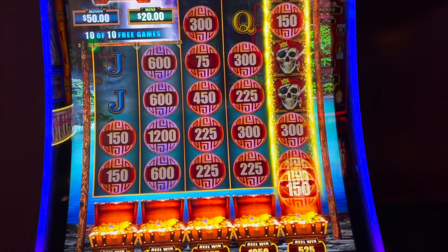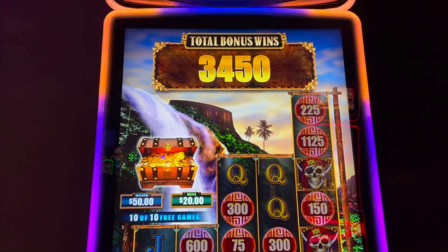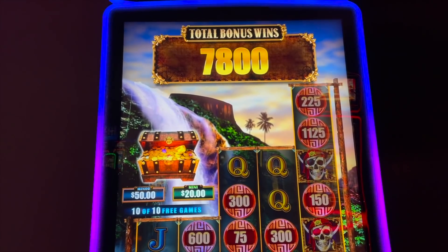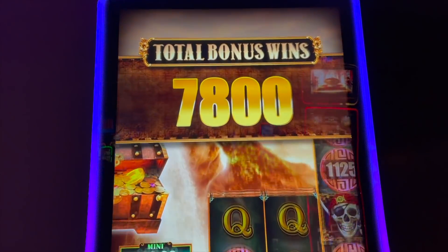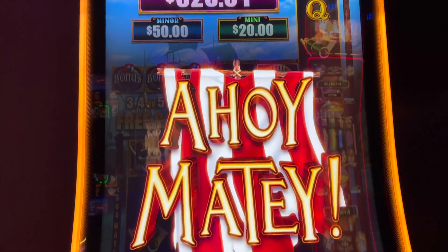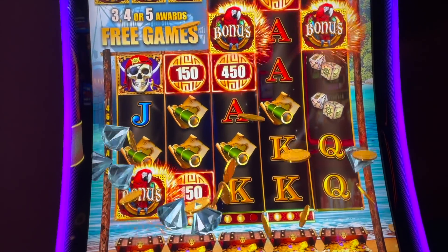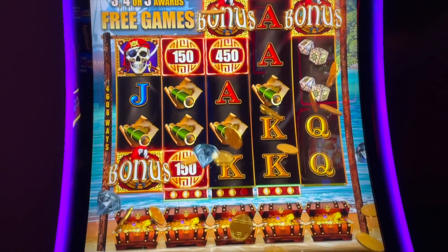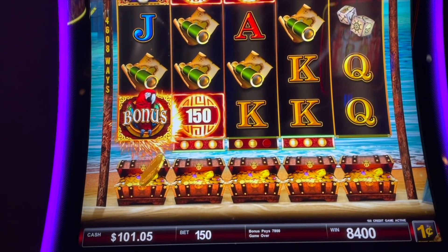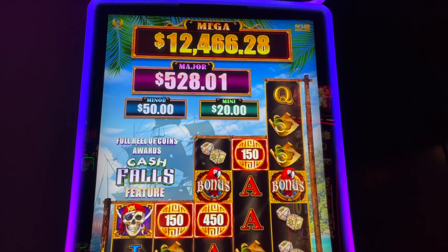There we go — $78 bonus! This is what we're playing right here — Cash Falls! Three parrots landed us a bonus. Look at the coin show, it's awesome — it's diamonds. So $84 win on a $1.50 bet on the brand new Cash Falls.